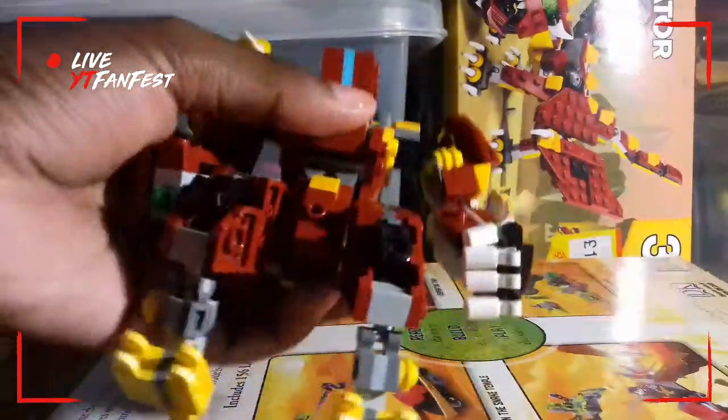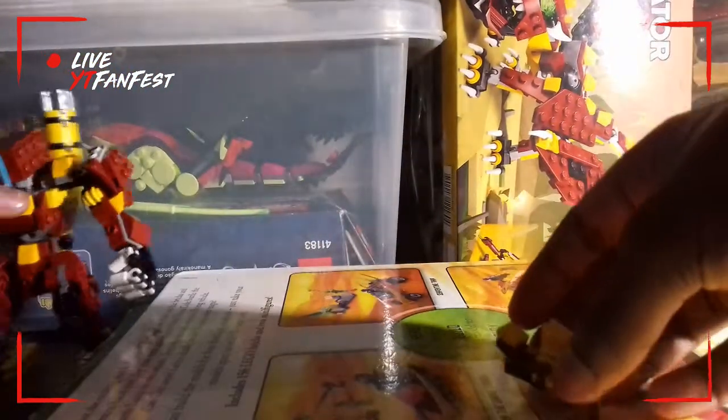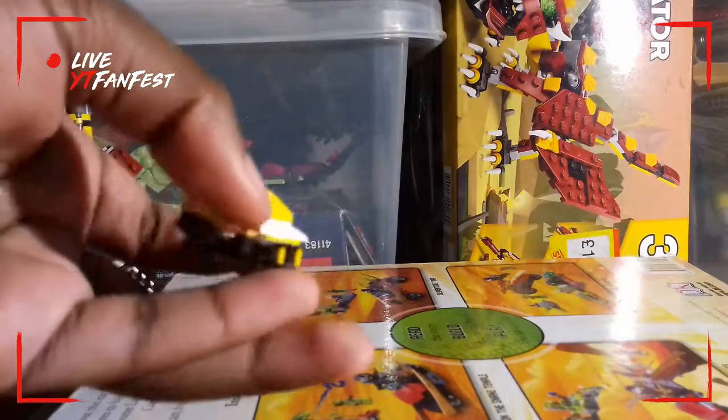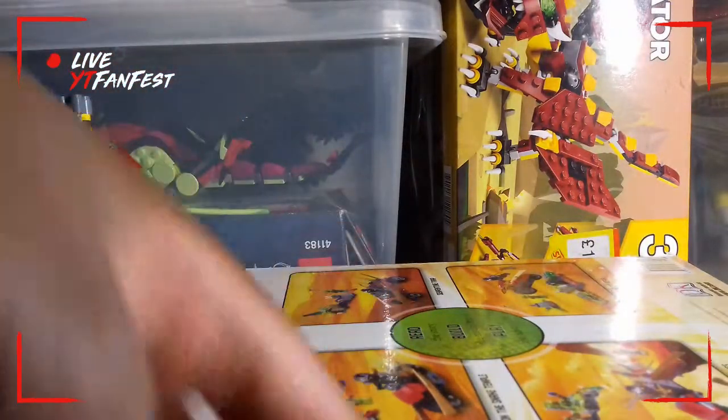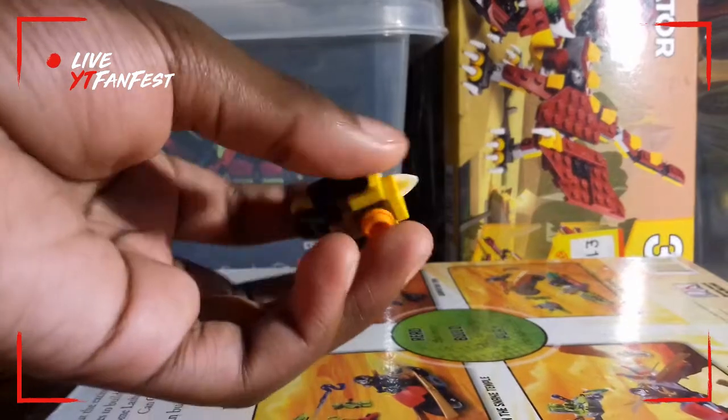So yeah, we're gonna go first for Bastion — he's gonna go right there. And let's talk about his friend. His friend is a little bird. I should have done one made it. He's got a white beak, orange feet.